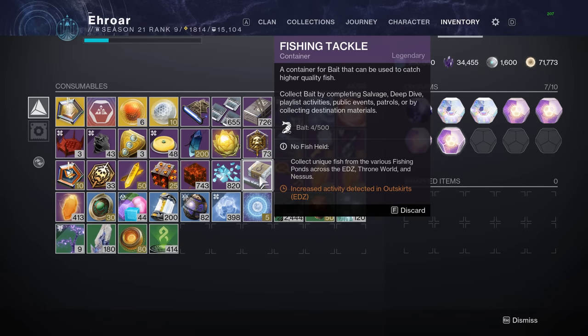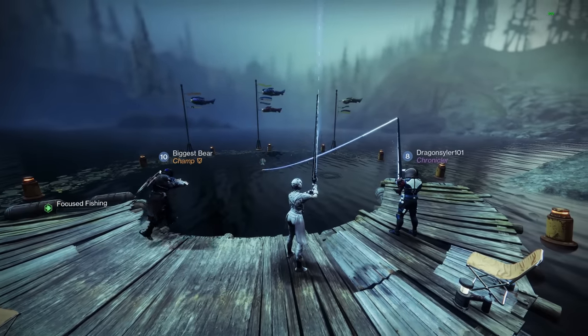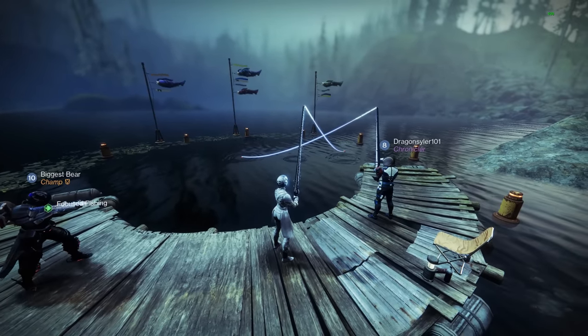Right now in the game, there are 3 places you can fish: the EDZ, Throne World, and Nessus. If you see it says Increased Activity Detected in the Outskirts — that's the EDZ — I'm not sure if that's a daily or weekly rotator, but I'm assuming in that spot you have higher odds of catching more and better fish. So that's where we were today.